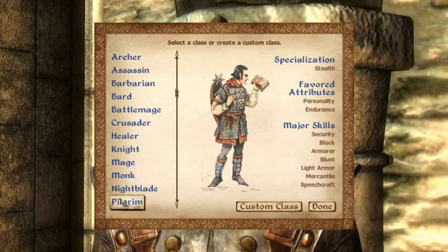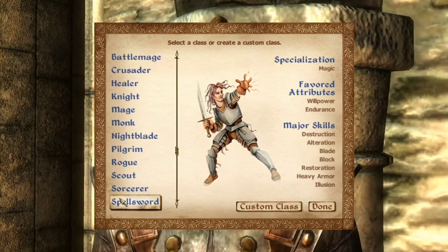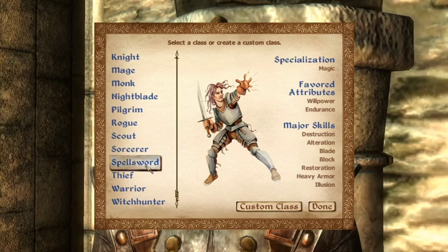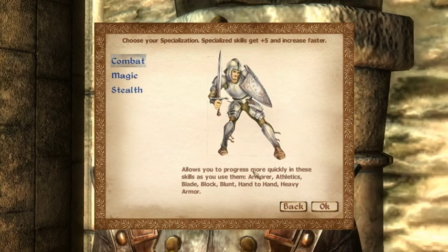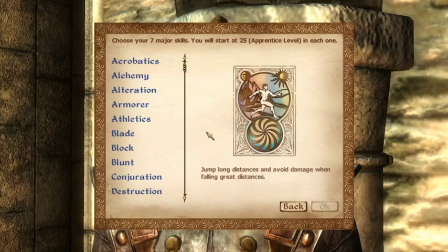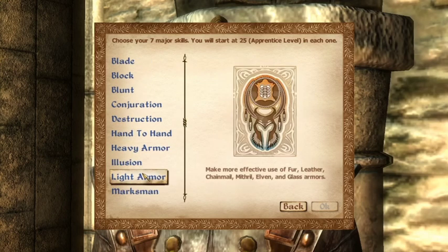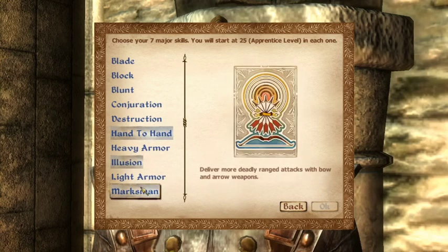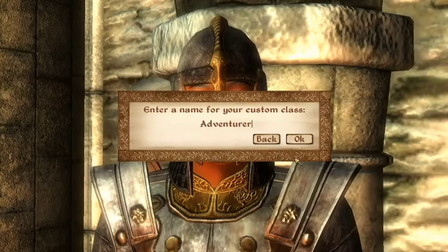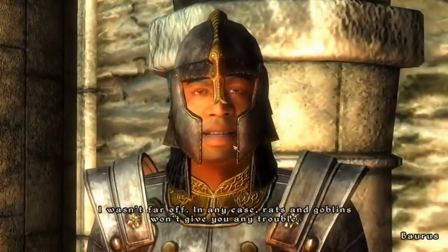The game has pre-existing classes you can choose from, but there's also a custom class option, which is what I chose. What you can do is select one of the pre-made classes first and then choose custom class — because the custom class will inherit the picture from whatever class you selected, which shows up in your menu later. So choosing a nice picture is a nice touch.